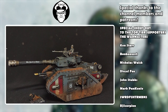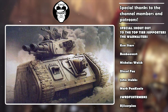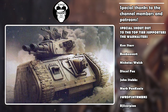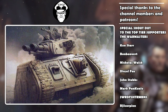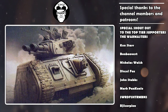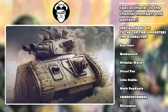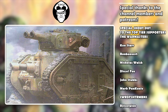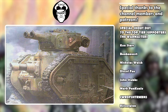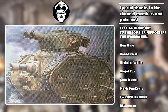I am talking about the Leman Russ Exterminator. What makes the Exterminator the best tank in 10th edition? Let's take a look at its new and very improved Exterminator autocannon. It's Rapid Fire 4 and it's Twin-linked. So when it gets within half range, it's going to double its shots. And at all ranges, it's got built-in full rerolls to wound.